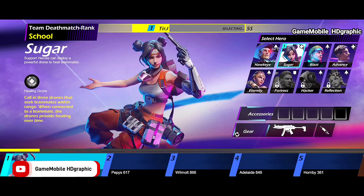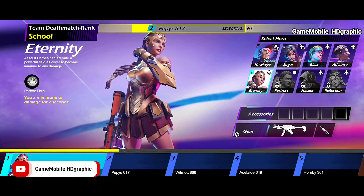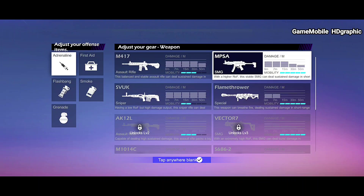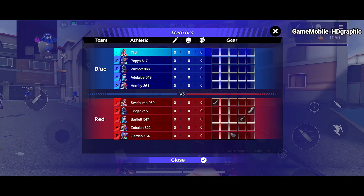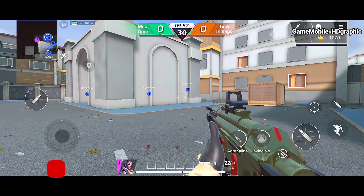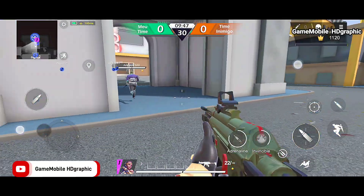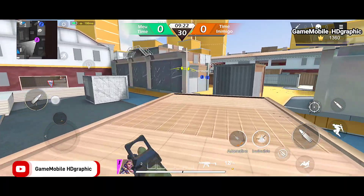Area 5 is a new release FPS game for Android and iOS, but only a specific region can access it, which is in Russian. You will play in five versus five team match mode, and the game will end within 10 minutes. Try to get a higher score than the enemy to win, or you can end the game faster by reaching 30 scores. The game features fast-action FPS gameplay where character movement includes auto-run.